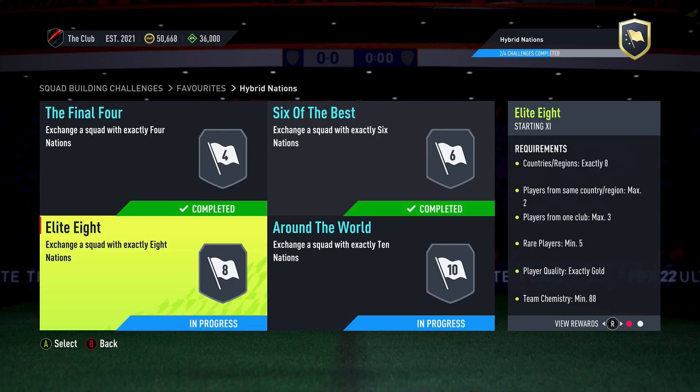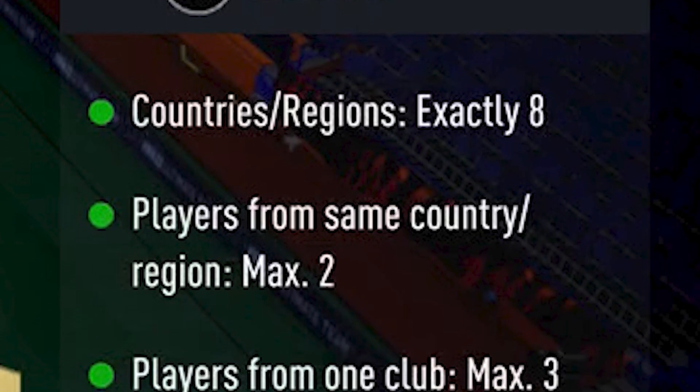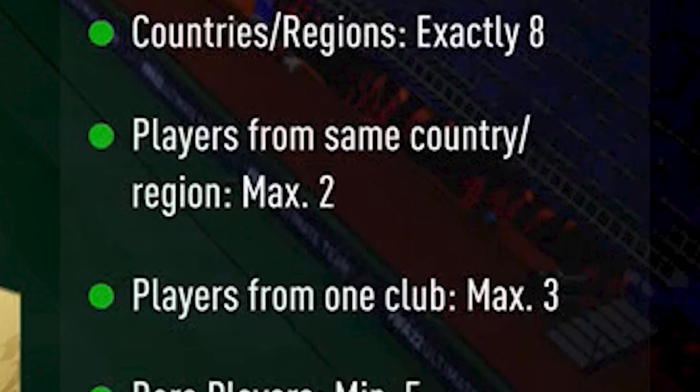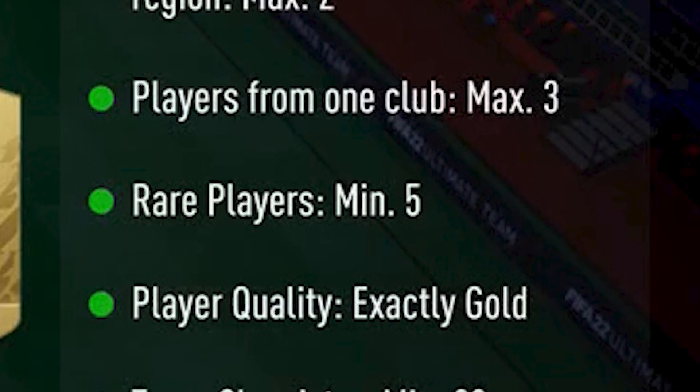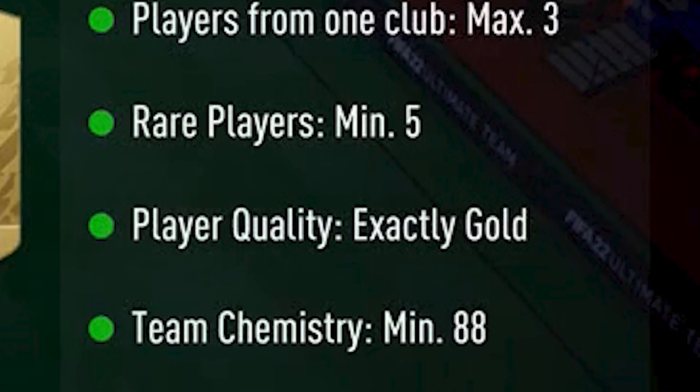Moving on we have the Elite 8. The requirements for this challenge are exactly 8 nationalities, max 2 players from the same nation, max 3 players from the same club, minimum 5 rare players, exactly gold players, and team chemistry 88.